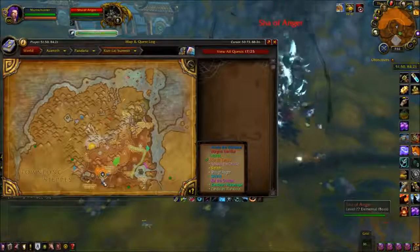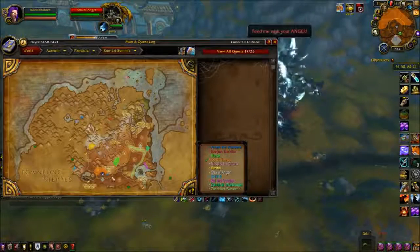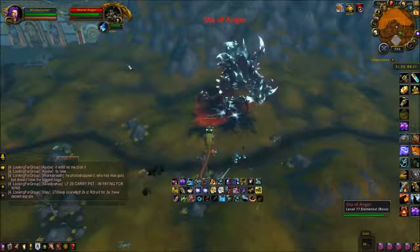Here we are in Mists of Pandaria. This is the Sha of Anger. If you have NPC Scan, you will see him at these five locations. I know he is not technically an instance, however he is a raid boss, so I have included him in this list. And here is his mount.